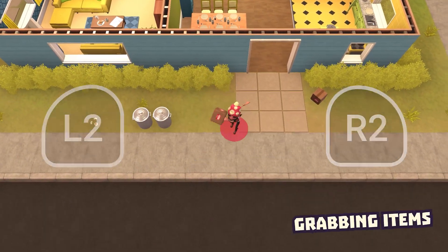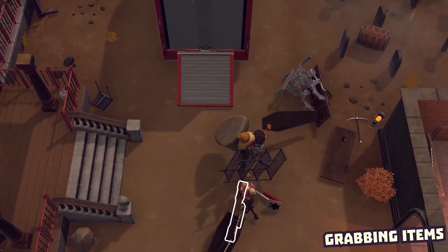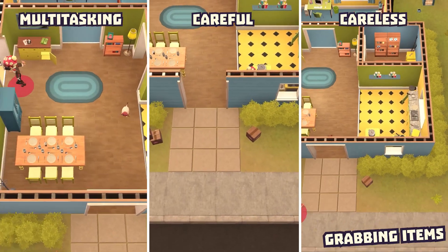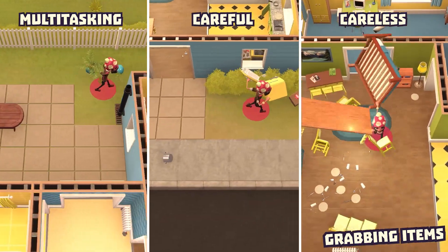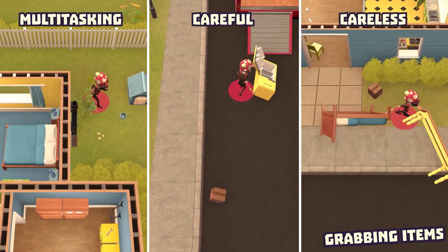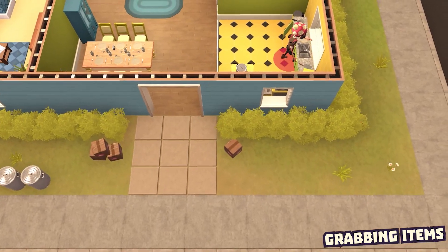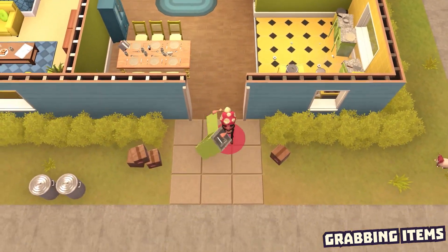Let's start with grabbing, which is done with the corresponding trigger for each arm. This allows for a few scenarios when interacting with items: you can grab a small item in both hands, use two hands to stabilize an item, or just grab anything with any hand and not care what happens to it. It's worth noting that some items will require more than one hand or player to move or dislodge.